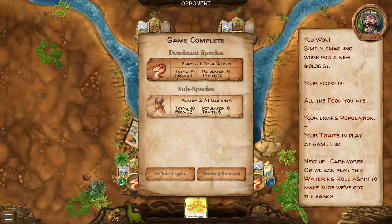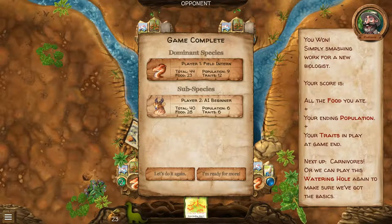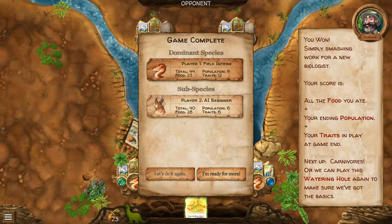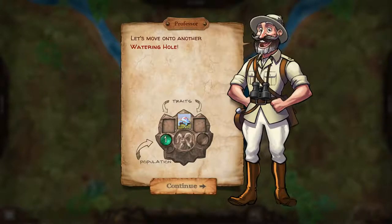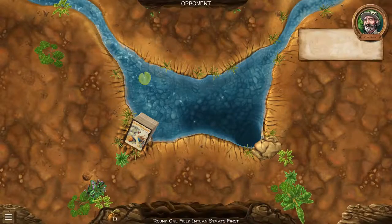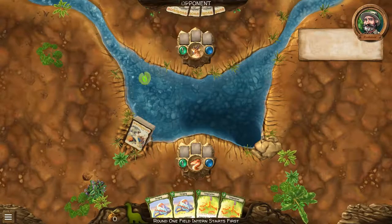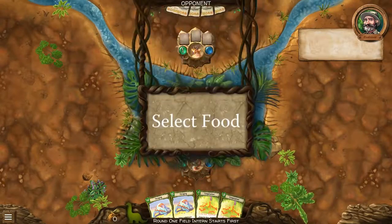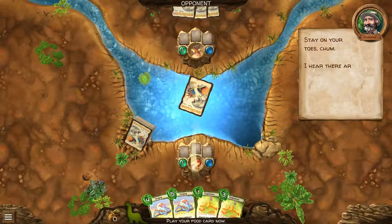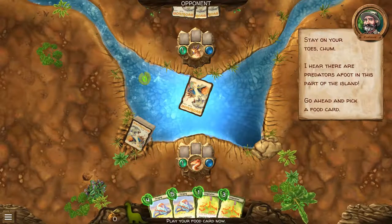Next up: carnivores! Or we can play this watering hole again to make sure we've got the basics. Nah, I'm ready for more — let's move on. I wanna be a carnivore, that sounds awesome. Round one — field intern starts first. Select food.